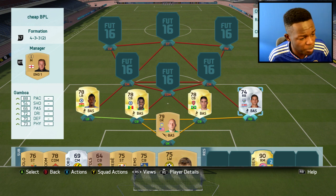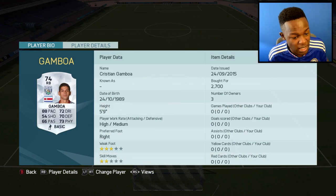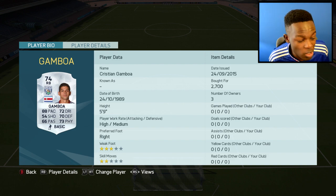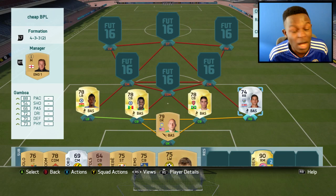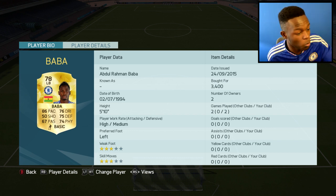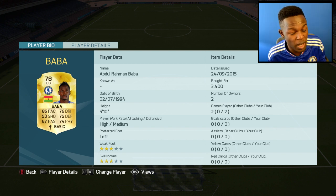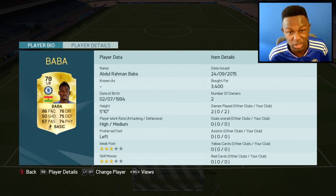In my full back positions I had to go with Baba as well as Gamboa. Gamboa looks like a pretty decent card and bearing in mind that he's a silver, 88 pace is insane. Cost me 2.7k coins — this was the cheapest I could find but definitely had to put him on the team. With Baba, he just looks like an OP player: 86 pace, 76 dribbling, 74 physical, 75 defending — decent stats for a 78 rated gold player. Cost me 3.4k coins.